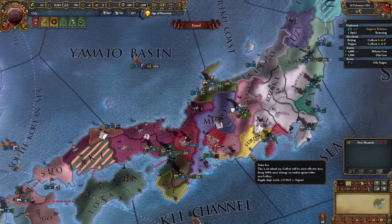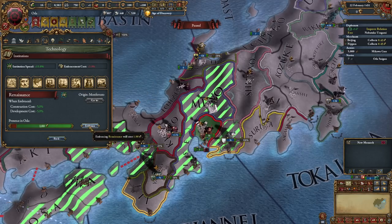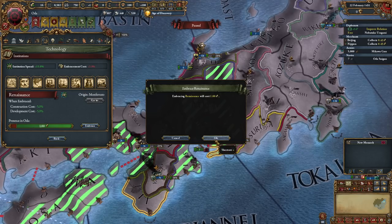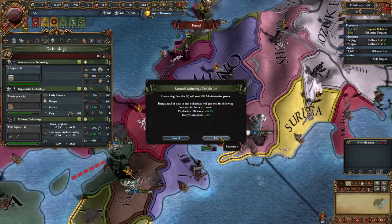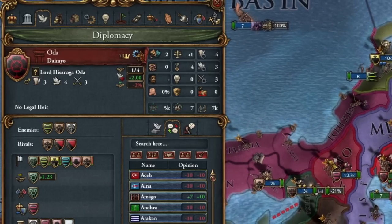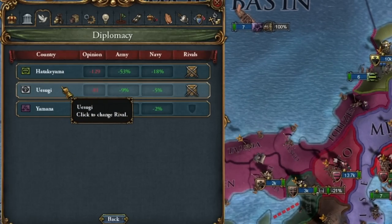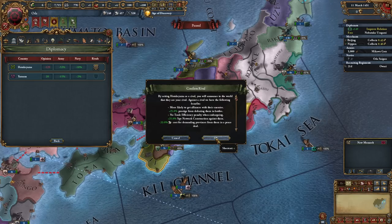I don't even count how many extra points it was. We had a renaissance, and we lead it for this magical symbolic one ducat, and as much as possible. Then we can develop technology normally — we even make money. We have become so powerful that we have lost our rivals. That's why we take more. This time we can afford Uesugi, which has a fortress.